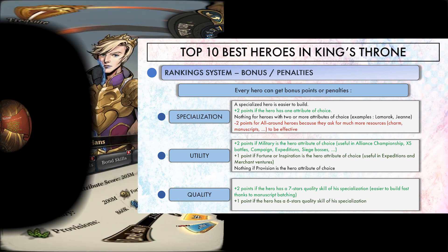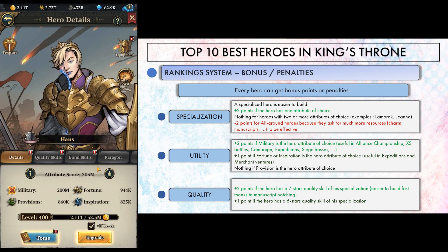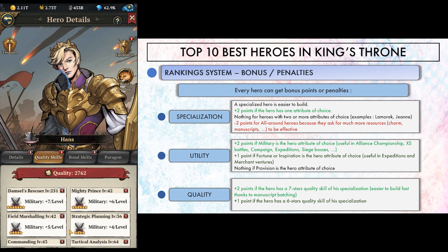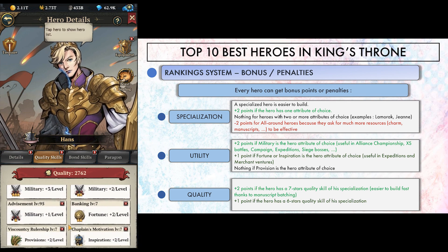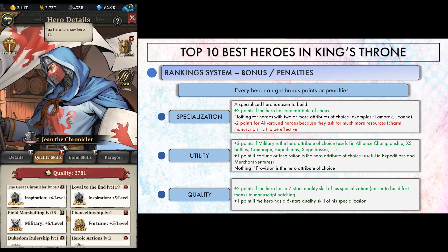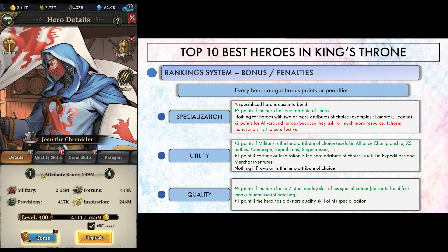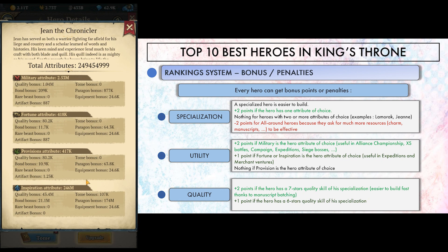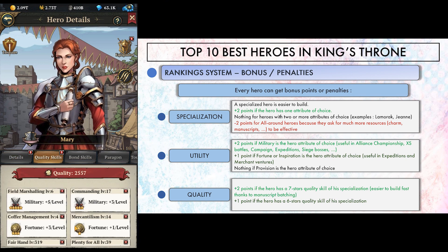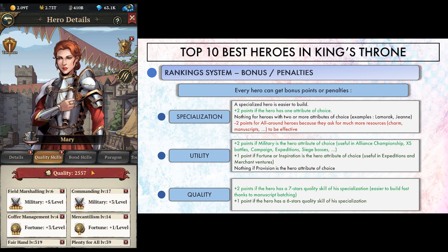The last bonus is about quality skills. A hero with a 7-star quality skill on his primary attribute type gets 2 more points, because of how much better you can turn your manuscripts on it. For more explanation about that, check out my tutorial about getting the best out of your manuscripts. A hero with a 6-star skill gets a bonus of 1 point. And with all that being said, we're ready to discover the results. Congratulations if you didn't skip this part — you have earned my eternal respect. It was long, but I had to give those explanations.